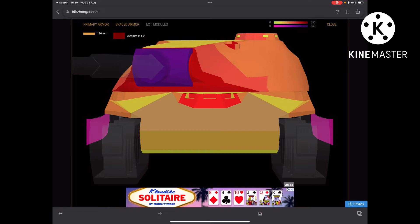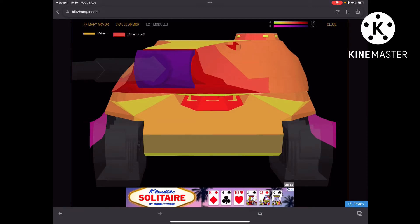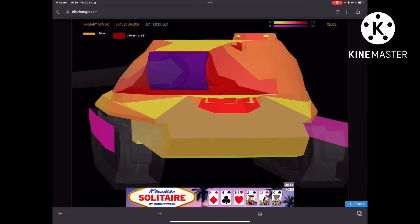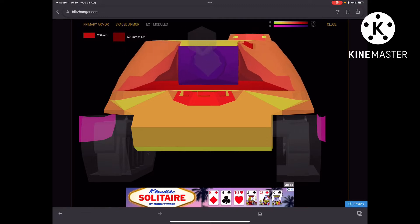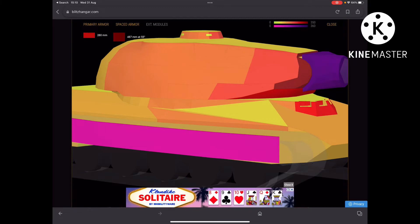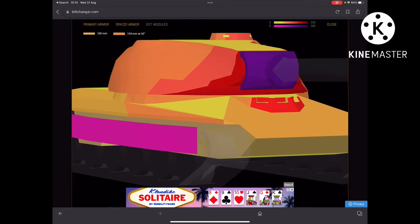You have a very good upper plate, but you do have a weak spot which is your lower plate — it's very tiny, very small. Your turret also, as I said, the only weak spot you have is the cupola. You don't even have cheek weaknesses — there is no turret weakness on this tank apart from that cupola.